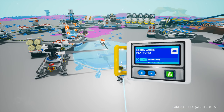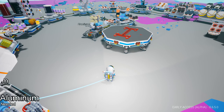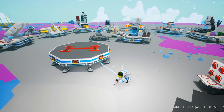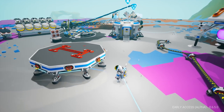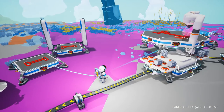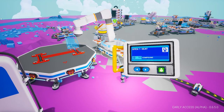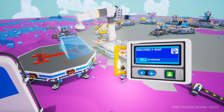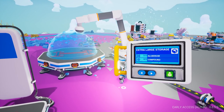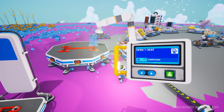Next up: the Extra Large Platform — takes two aluminium. Let's get that made. Oh, look at the size of this! That is pretty big — it's a big hexagonal one. Maybe you could have that in the centre of your base; it's got so many power connections coming off the side. You need to hold Q to examine it — of course. We can fit two large storages on there, and an extra large storage on the top. Oh my goodness!